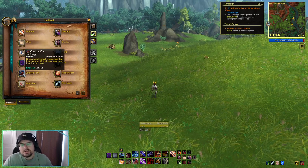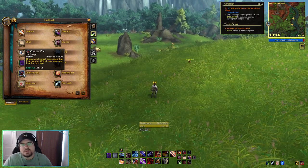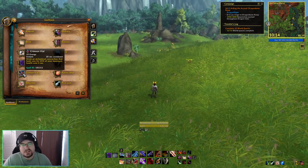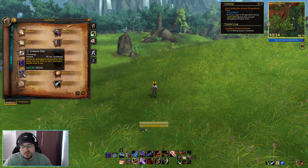Crimson Vial is our default sustain ability — it will heal us. It's got a 30-second cooldown and will heal us for 25% of our maximum health over four seconds.